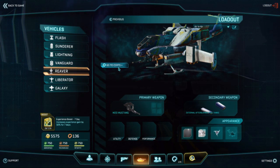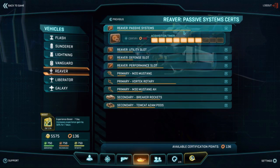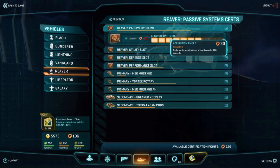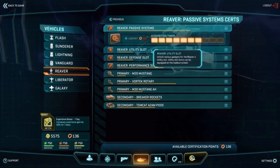Let's go into the certifications and see what's available for the Reaver, starting at the top and working our way down. For the air-to-air setup, you want to get your acquisition timer — probably the first three levels at least. That's probably one of the first things you want to get, because it knocks 3 minutes off and it's only about 41 certs. That's really good.